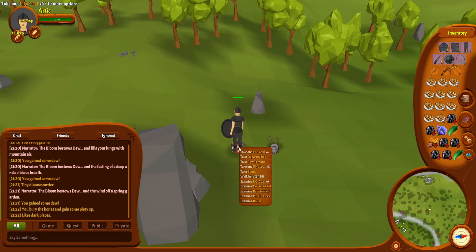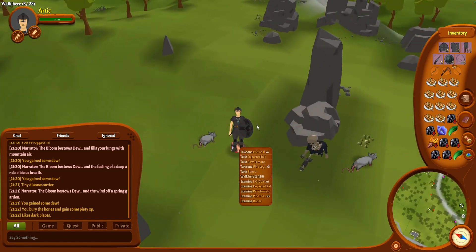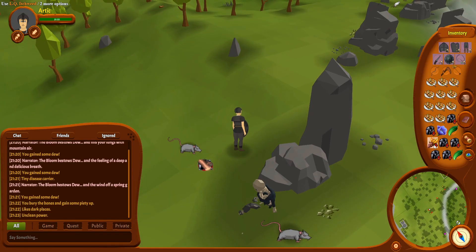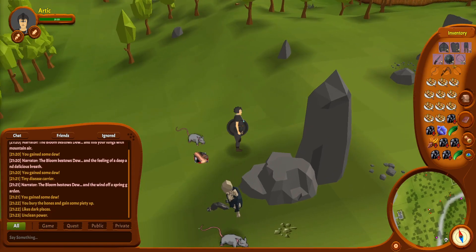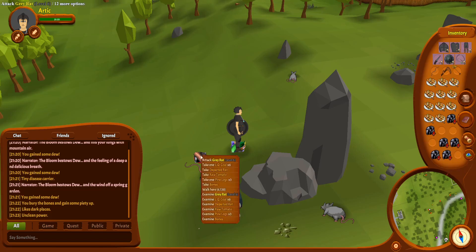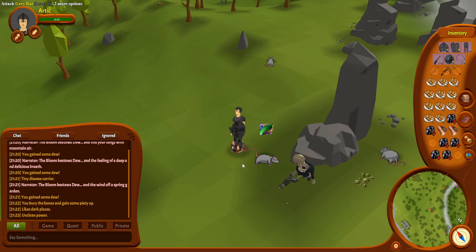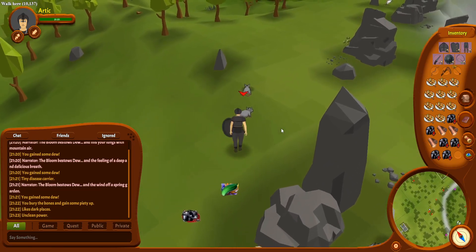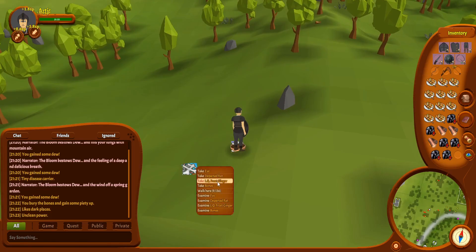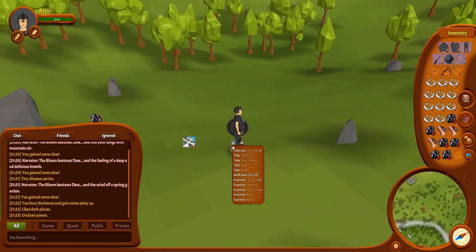Interestingly it did not drop any — maybe there's a departed rat. The first one didn't drop a departed rat. Wild. I don't think we want low quality coal — unclean power indeed. What mine level is that? This seems like it might be slightly bugged, dropping 10 things at a time. Let me drop some of these. Take these pine logs, I guess. This was what, two or three kills and you need to go bank again. There's a low quality frost ginger, an eye, a raw tomato, a bowl, seven coal — wow. Pretty bizarre.